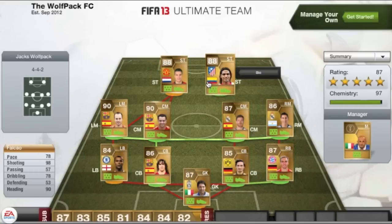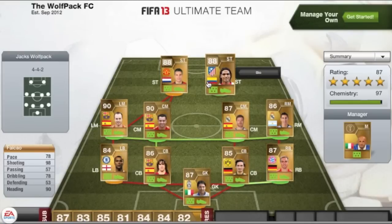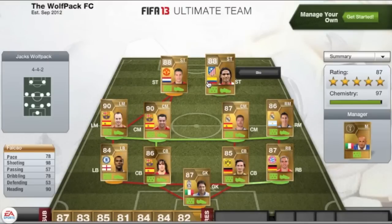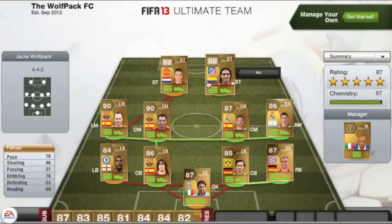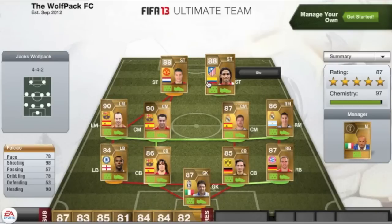And then finally next to him we have Falcao, who also has some cards on him. His pace without a card is as it is in the game — thankfully he is extremely slow. I do have him in the main squad I use on Ultimate Team and that's the only thing I dislike about Falcao. However, he does have 88 shooting with a card, 57 passing, 78 dribbling, 53 defending, and 90 heading — that 90 heading hasn't been affected at all. His normal card without any additional attribute cards does have 90 heading, which you can absolutely take advantage of from corners.